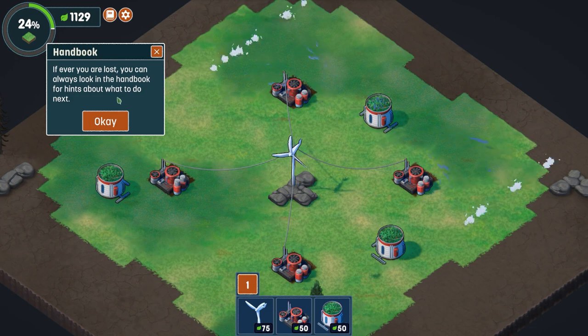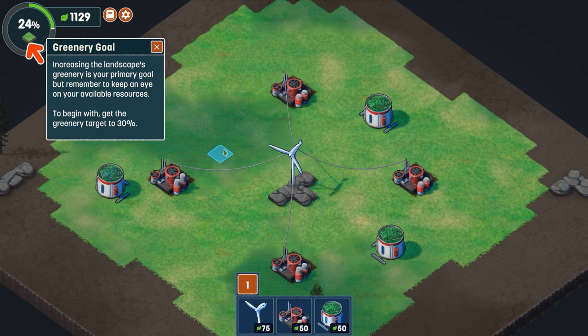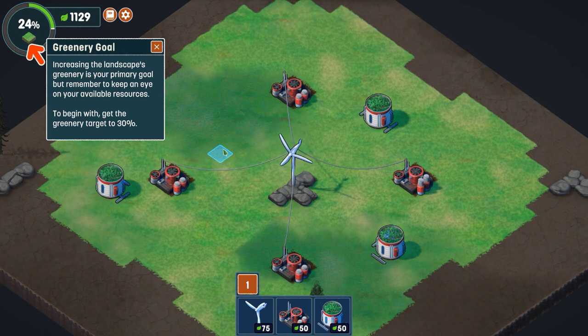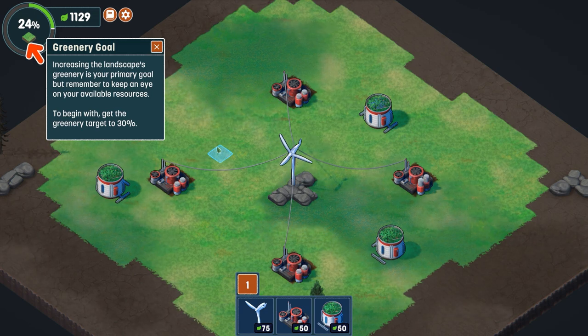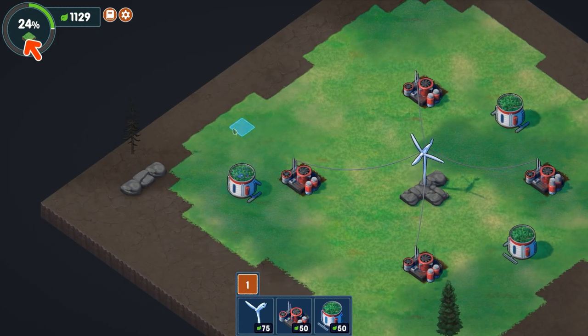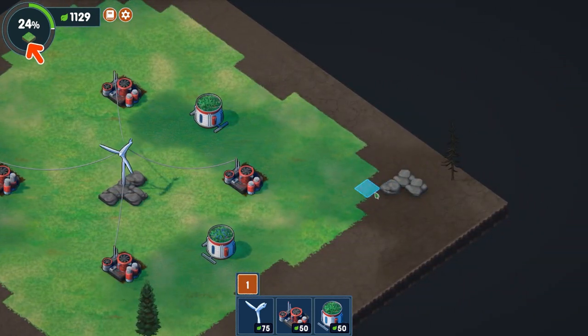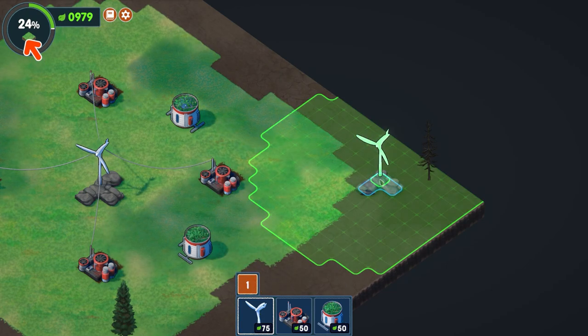If you're ever lost you can look in the handbook for hints. The greenery goal is your primary goal — keep an eye on available resources and get greenery to 30% to begin with. We have rocks on the left and right, so let's place some turbines on either side.